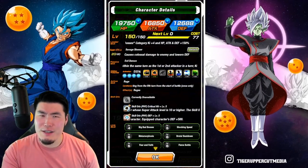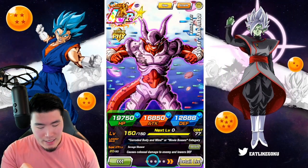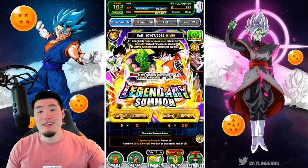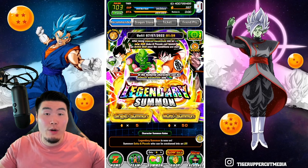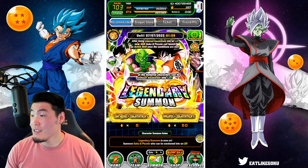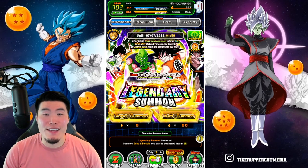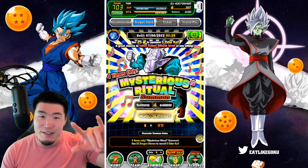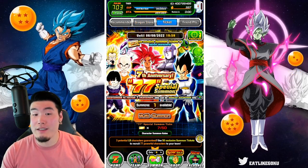That's totally fine guys — it could have been a lot worse. And we have our first dupe for Janemba, which is very valuable. This guy actually doesn't hit nearly as hard as I thought he would, so hopefully the one dupe will help a lot with that. That was my 300-stone three guaranteed LR multi. Let me know in the comments if you guys are planning to do it or have already done it, and if you did, what units did you get. We still got the guaranteed free ticket multi coming up, so hopefully that one is better if this one was trash.